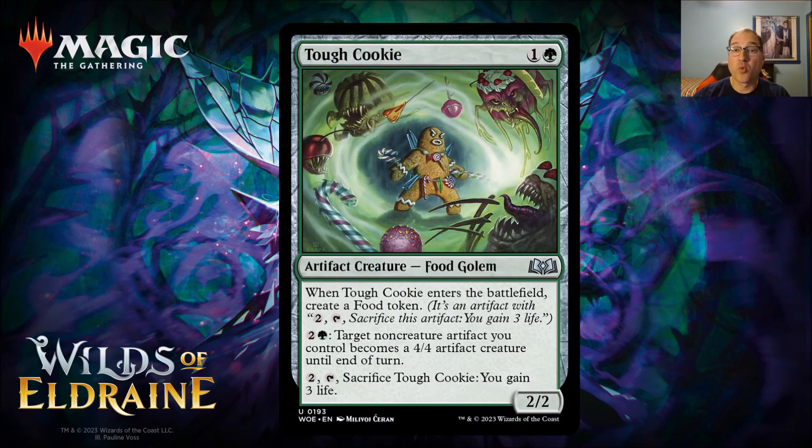Next we have Tough Cookie. For one and a green mana you get an artifact creature that's a food golem — a 2/2 — and when Tough Cookie enters the battlefield, you create a food token. Food tokens are artifacts where you pay 2 and tap to sacrifice and gain 3 life. Tough Cookie also has two additional abilities: for 3 mana, target a non-creature artifact you control becomes a 4/4 artifact creature until end of turn, and you can pay 2 and sacrifice Tough Cookie to gain 3 life. The food theme is an important mechanic of the set, and we may see a deck built around animating artifacts.